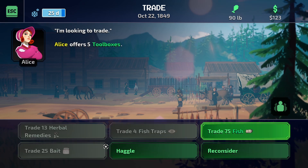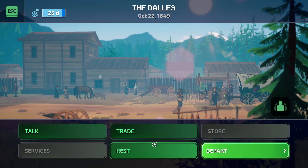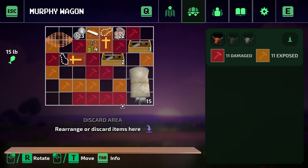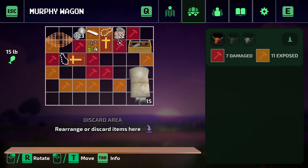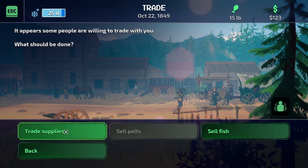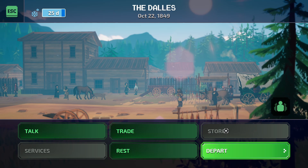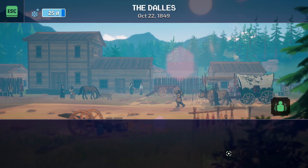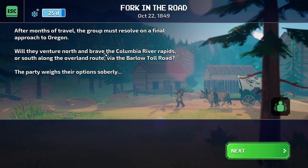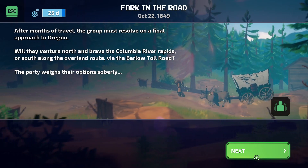We need toolboxes. Let's go here so we can fix this stuff, and then we can use repair. All right, I guess we'll just set out. After months of travel the group must resolve on a final approach to Oregon. Will they venture north and brave the Columbia River Rapids or south along the overland route via the Barlow Toll Road? The party weighs their options soberly.